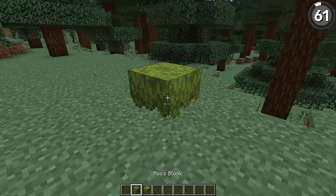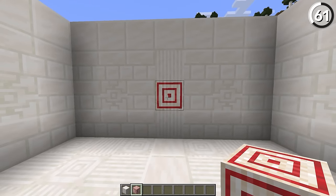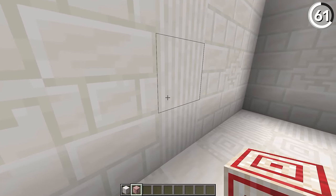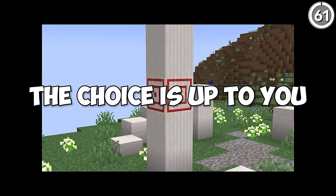If you look closely, you'll notice that some Minecraft textures you don't expect to work together do it just perfectly. Such is the case when you put the target block next to the quartz pillar texture, since they both have these evenly spaced lines that blend together nicely. That could give you some cool opportunities — not just for a target range, but maybe it's a way to mark a pillar for a secret, or maybe it's graffiti. The choice is up to you.